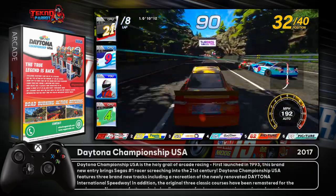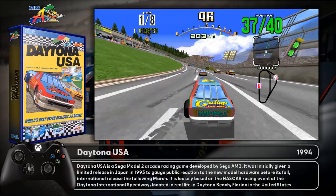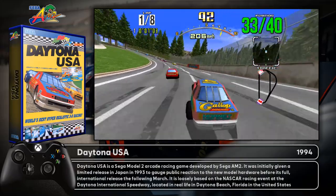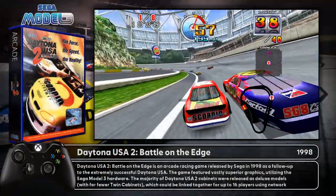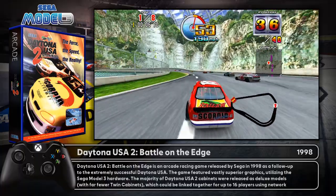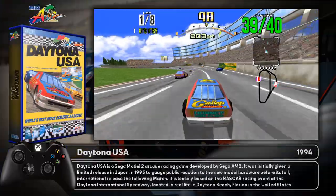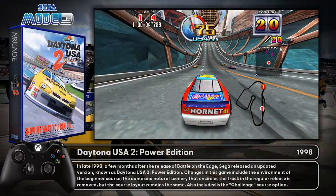You've got Daytona USA, which has no parrot, then the Sega Model 2 Daytona USA — which is included on a lot of coin-op builds. Then you've got Daytona USA 2 from 1998 on the Sega Model 3. Almost a four-year difference between those two.